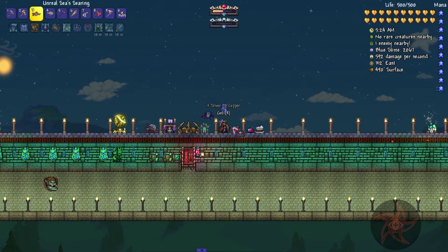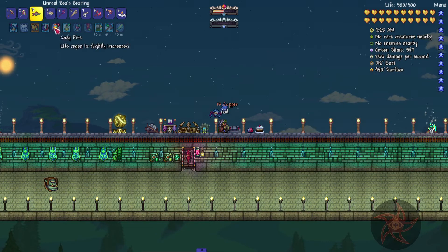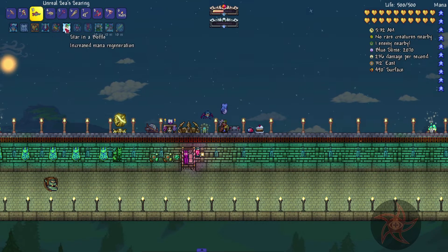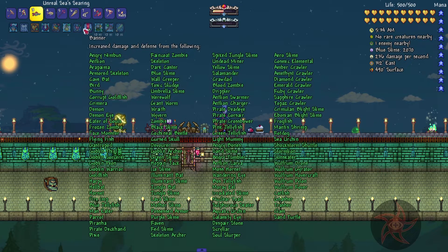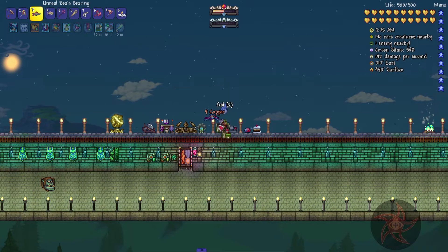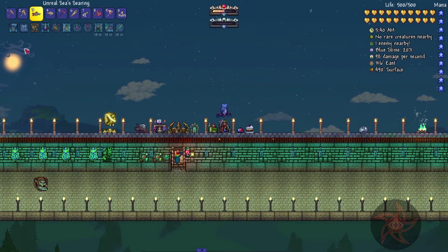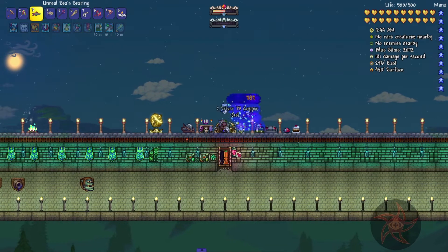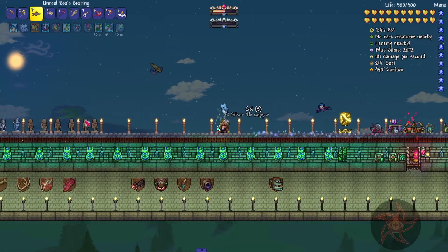I thought the Chippy's Couch gave you a buff. Let's see what we've got up here — Cozy Fire, Honey for my B-Wings, Banners. I guess it doesn't do much for you even while sitting in it.